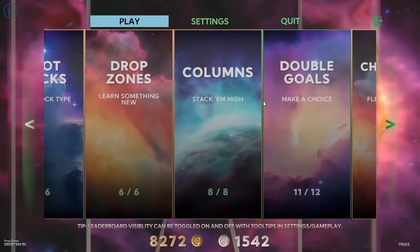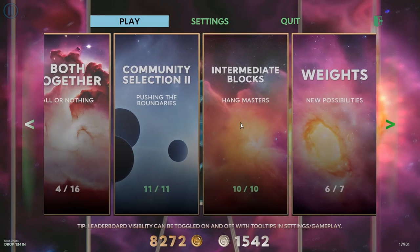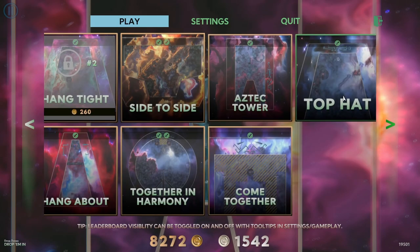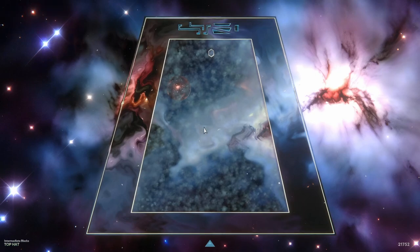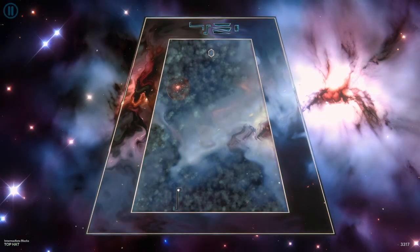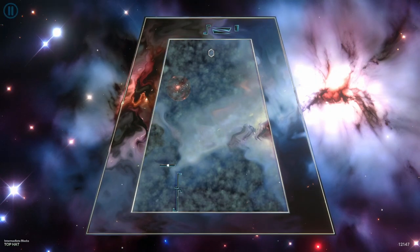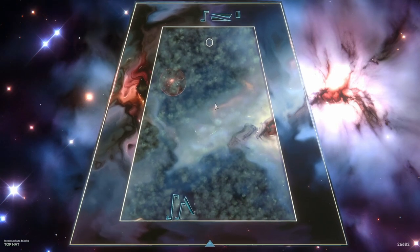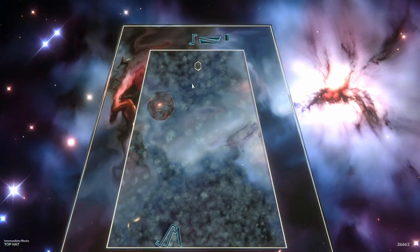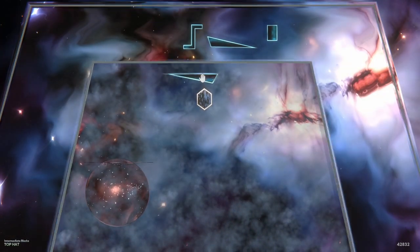Let's move quickly to something a bit later in the game. Maybe intermediate blocks — this is a very different style of gameplay to what we've shown. This is maybe level 60 in the game. Here are my block choices at the top, and could I even stack them that high? Not really — they're not the right shape blocks to stack. So the mechanics here have changed and now we're starting to think: what is this and how can I use it? This part of the arena is immovable.